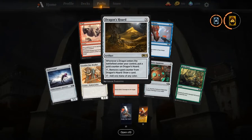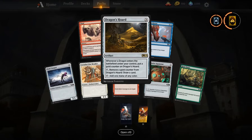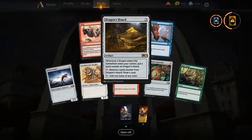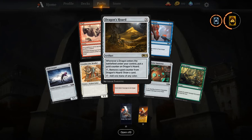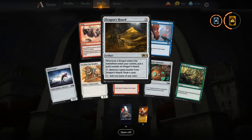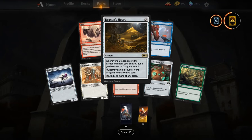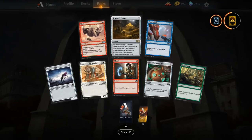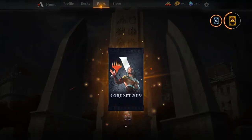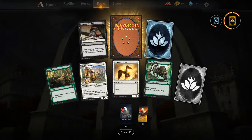Dragon's Hoard — I want to talk about this card. I think this is the ramp payoff you need, and this is why I think dragons are going to be super viable. It's a ramp spell on three that ramps you, fixes your mana, and draws you cards. Dragon's Hoard is one of the best ramp artifacts in M19 and makes the dragon deck hum. I want to rebuild my Jund Dragons deck from closed beta.